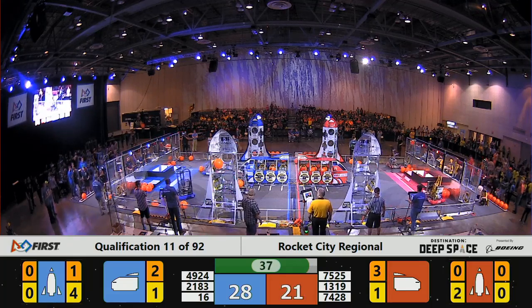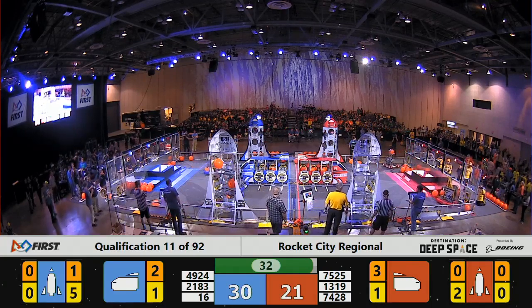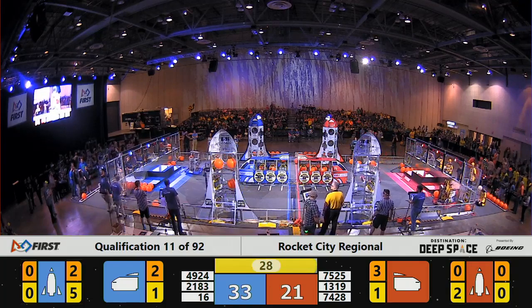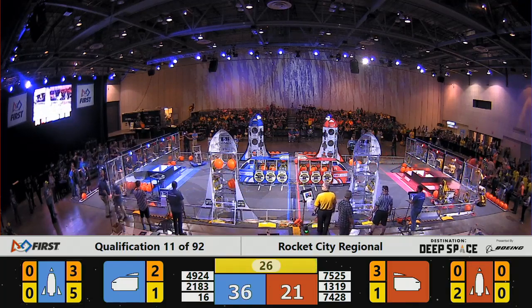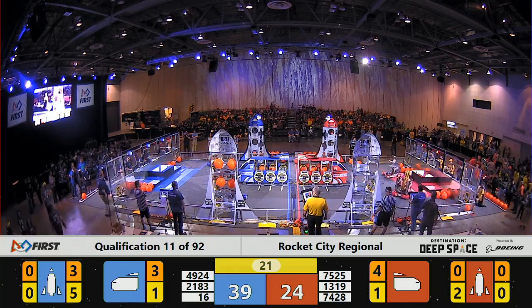Bomb Squad now completing the cargo hatches. Now we have cargo in the blue ship. Red Alliance with cargo in their cargo ship, now they're loading in the front, like 74-28.